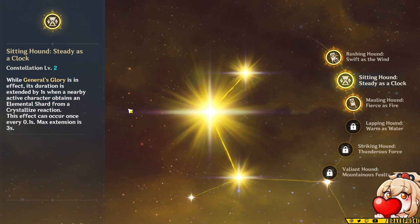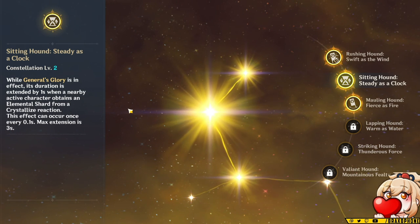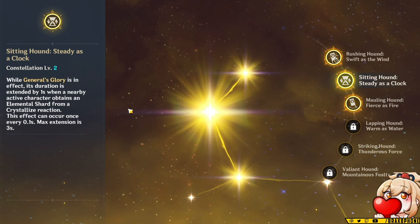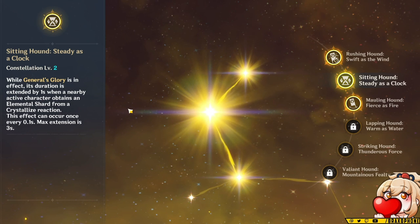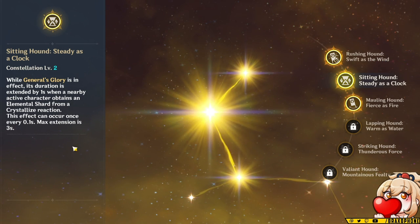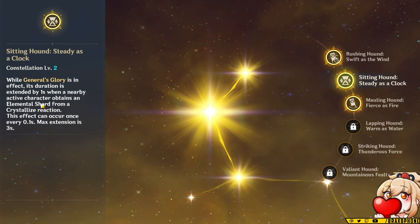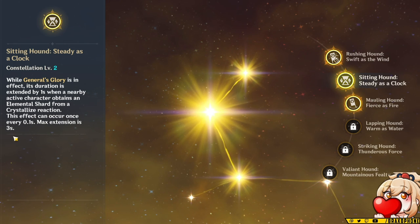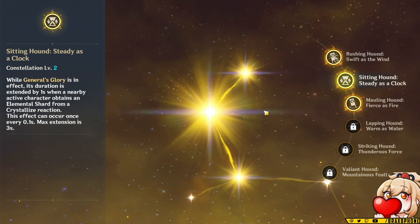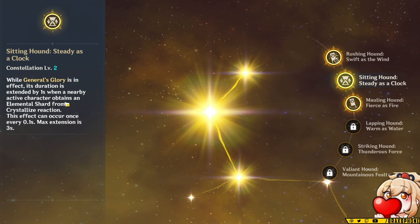Constellation two makes it so whenever you're in his elemental burst AoE — which should be always because it follows you around — its duration is extended by one second when a nearby active character gets an elemental shard from a crystallized reaction. Goro automatically picks up one right at the start of the burst, and any additional character picking up a crystallized shard adds a second, up to a max of three seconds. In a triple Geo team, you should be able to get the extra three seconds every time, making your burst last up to 12 seconds total.